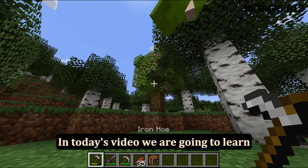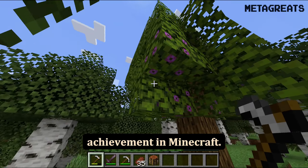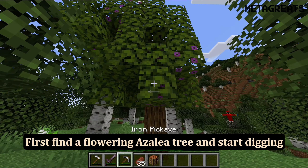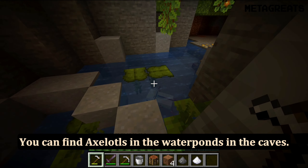In today's video we are going to learn how to do the Healing Power of Friendship achievement in Minecraft. First, find a flowering azalea tree and start digging near the tree to find the lush caves biome underground.